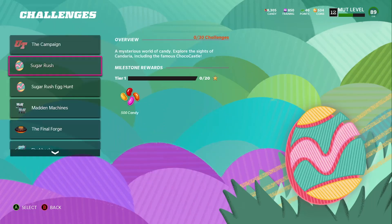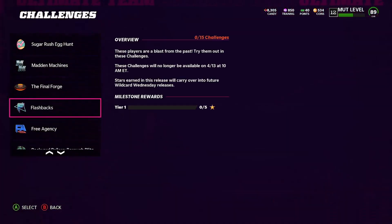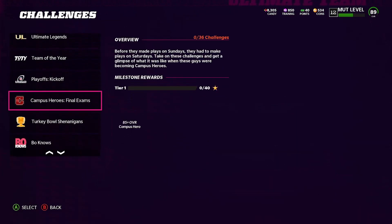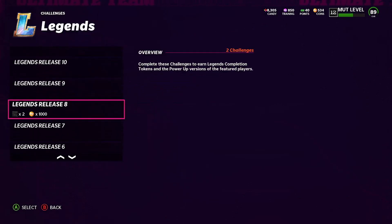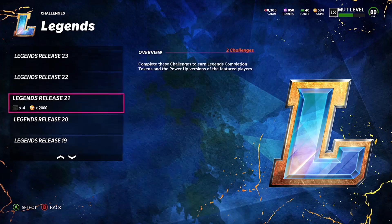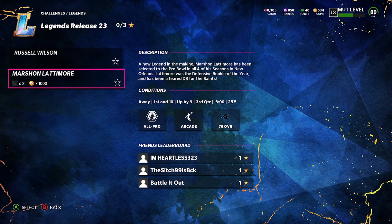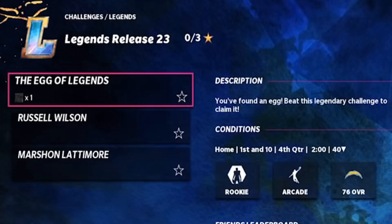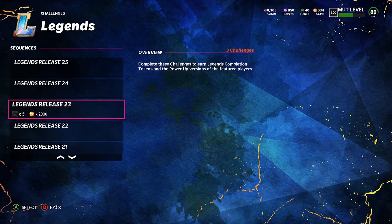The second egg — remember, you gotta play all the challenges to unlock the eggs. If you don't play the challenges you're not going to unlock the eggs. The second one is going to be in the solos under Legends — Legend Release 23. Of course I didn't do the solos so you won't see it, but right here it's going to say 'Egg Release' and you're going to see the actual egg right there. That's the second solo — Egg Release Number 23.